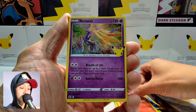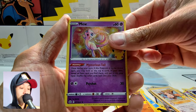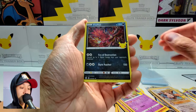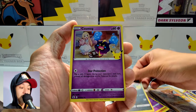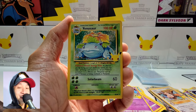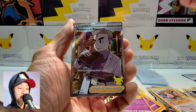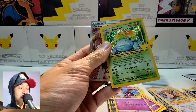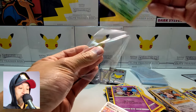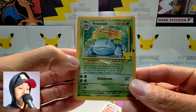Ho-Oh, Xerneas, Groudon, and a Mew. Xerneas again, Eevee. Cosmog. Oh — Venusaur, yes! There it is guys, my Venusaur! I finally have him. And Professor's Research. Two chase cards in one pack — very cool! I just made my day. Very nice Venusaur.